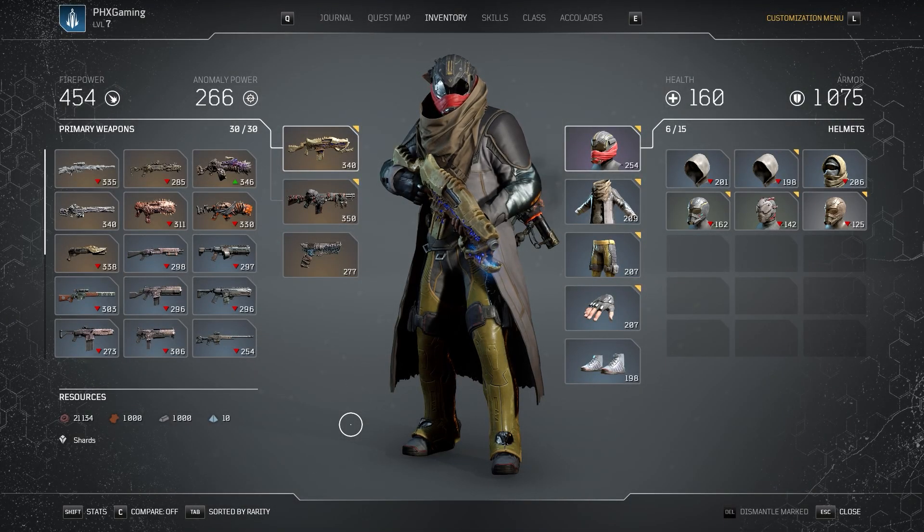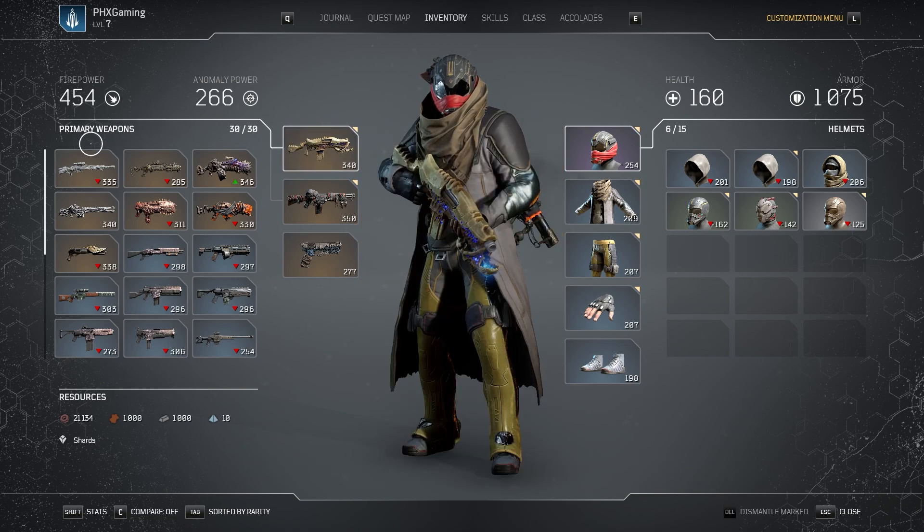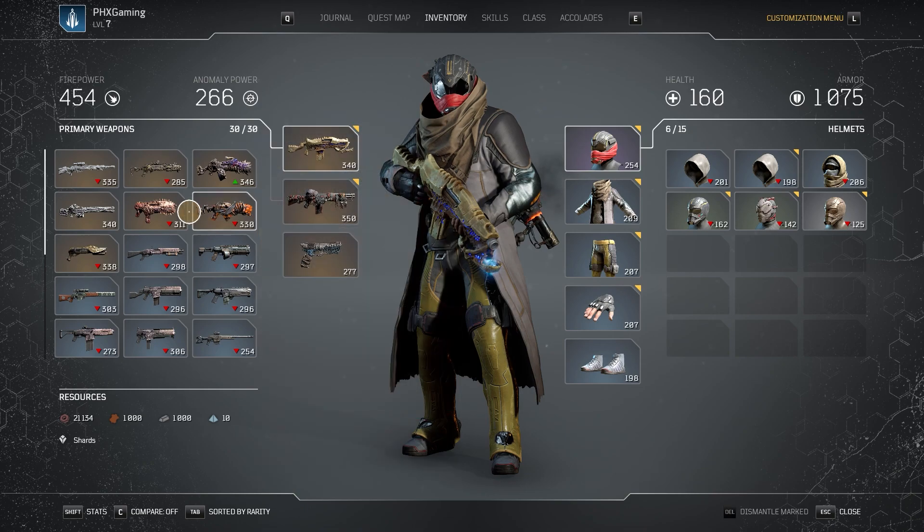What is going on everybody? Phoenix Gaming here. Thank you for stopping by. Today we are going to be showcasing the legendary assault rifle, the Thunderbird. I have every single legendary item in my inventory — I was fortunate enough to have them all drop during the captain farm. You can go on YouTube and find a captain farming or loot chest method. Today I'll showcase the Thunderbird, and throughout the week I'll be showcasing every other weapon. Hit that subscribe button and turn on notifications so you don't miss any Outriders content.